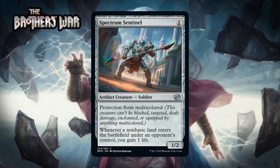Next up it's Spectrum Sentinel, which for one generic is a 1/2 artifact creature soldier at uncommon. It has protection from multicolored, and whenever a non-basic land enters the battlefield under an opponent's control, you gain one life. This isn't very good for limited. Multicolored is not a huge theme in the format, as you saw by the fairly limited number of multicolored cards in this video, and non-basic lands aren't all over the place either. Mostly you're going to be getting a one-mana 1/2. It is both an artifact and a soldier so in decks that care about those things it isn't a complete disaster, but you're still kind of hoping you don't have to play it. I'm giving it a D.